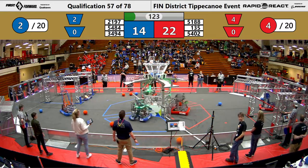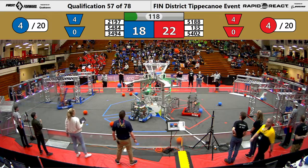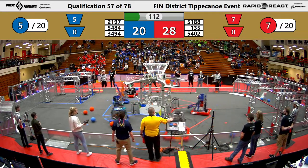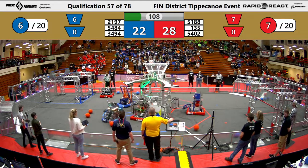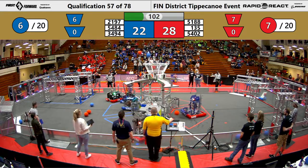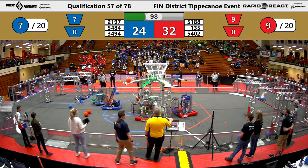Wolfpack getting another two blue cargo into the upper hub. Quadrangles getting another one. And we got three Red Alliance cargo into the upper hub as well, courtesy of Penn and Classified Robotics. Classified Robotics gets another red cargo into the upper hub. Penn adds another one, but we got some blue cargo in there too.